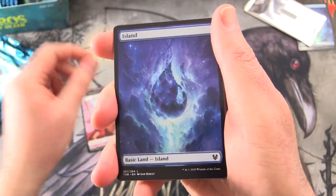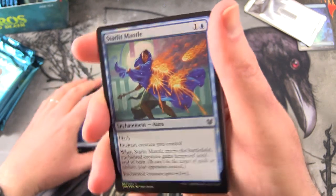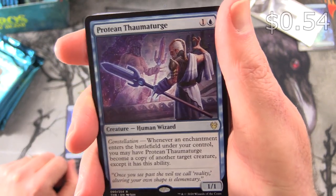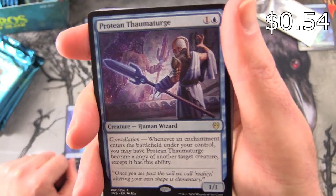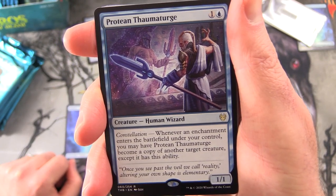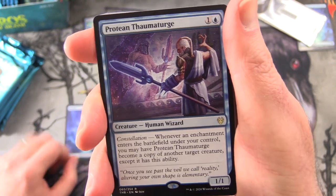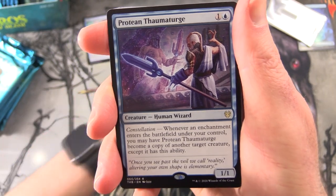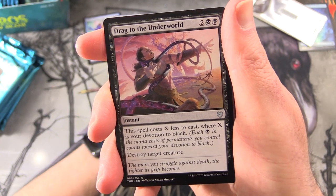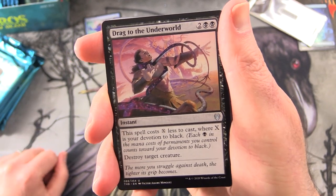We start off with a Human Soldier token, an Island non-foil, and a foil Starlit Mantle — which incidentally I pulled in my pre-release. And Protean Thaumaturge, Creature Human Wizard, 1/1 for 2. This guy has Constellation: whenever an enchantment enters the battlefield under your control, you may have Protean Thaumaturge become a copy of another target creature, except it has this ability. You might have noticed the cards are in a bit of a different order — these boxes were printed in Japan, so the order is all mixed around.